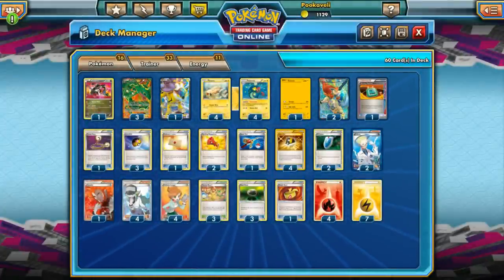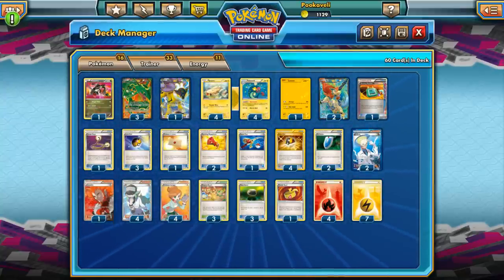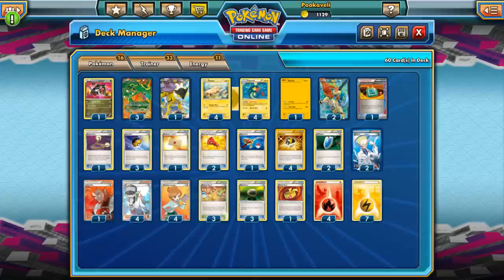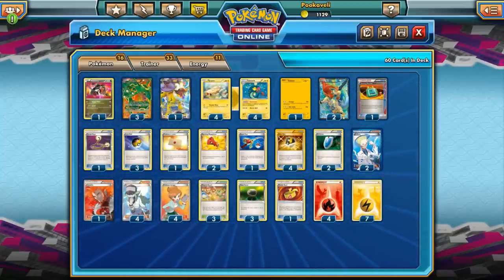Hello everyone, this is Pooka, and welcome to the first edition of Expanded Friday, where my goal is to, once a week, take a look at a deck that is going to be competitive in the Expanded format, which is Black and White on. Pokemon TCG Online finally has implemented the Expanded format, so we now have Standard, Expanded, Theme Decks, and Unlimited. The two main ones for competitive players are Standard and Expanded, and it's great now that I can actually play Expanded games against other Expanded decks.